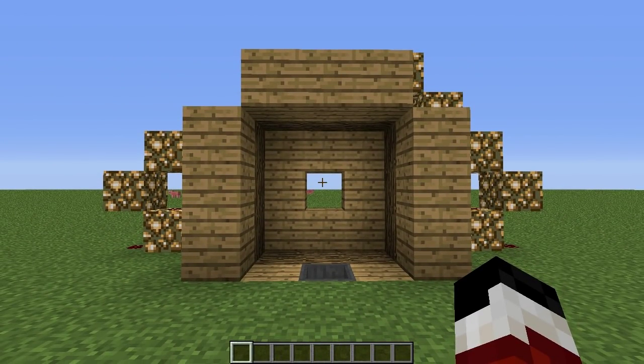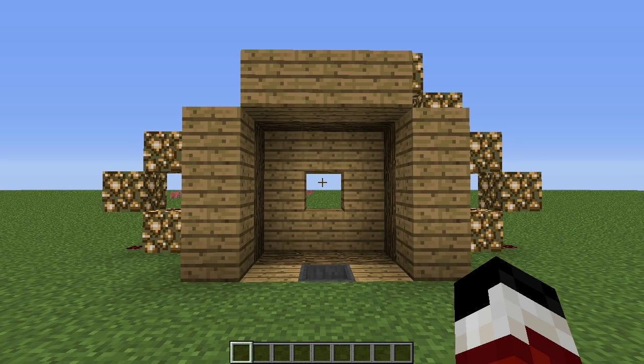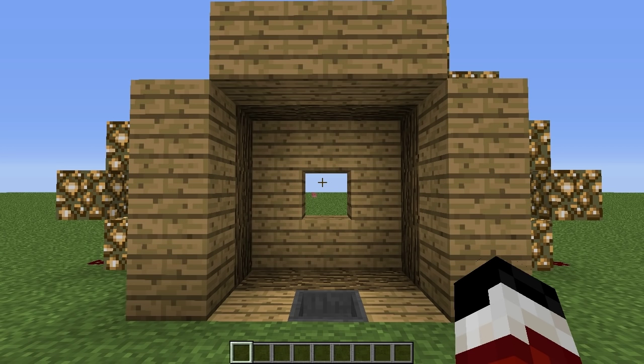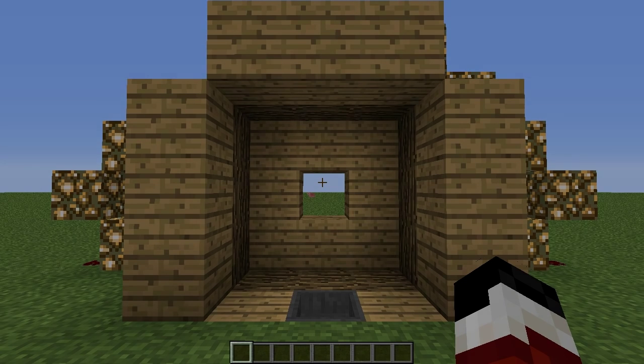There we go guys, that was the password locked 3x3 piston door — hopefully you enjoyed it. If you did, make sure you hit that like button. If you want to see more redstone tutorials make sure you subscribe, and if you have any ideas for redstone tutorials let me know in the comments because I do read them. Also, the world download has been updated so you can go ahead and download the map and take a look at all the contraptions for yourself. I'll see you guys later, bye!